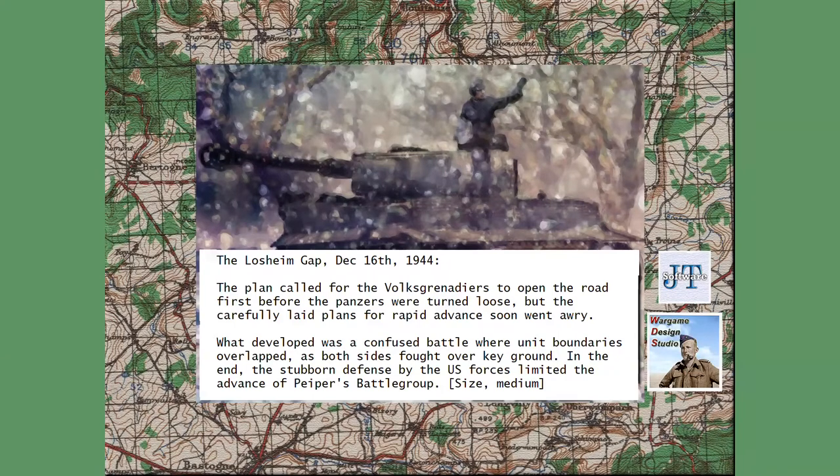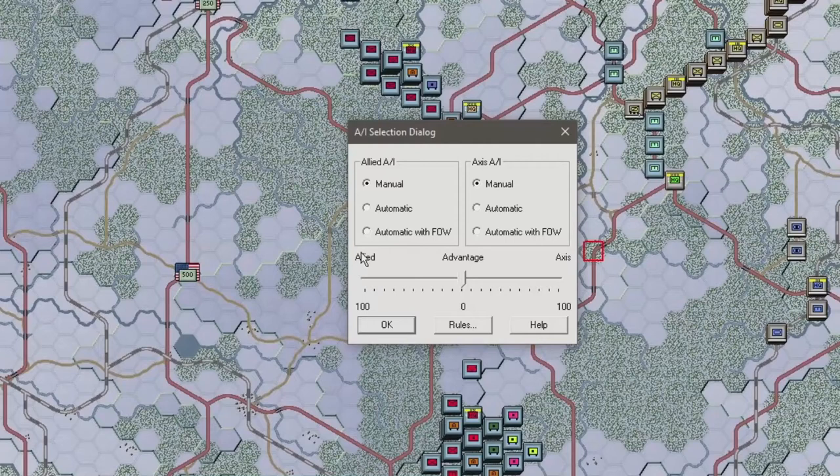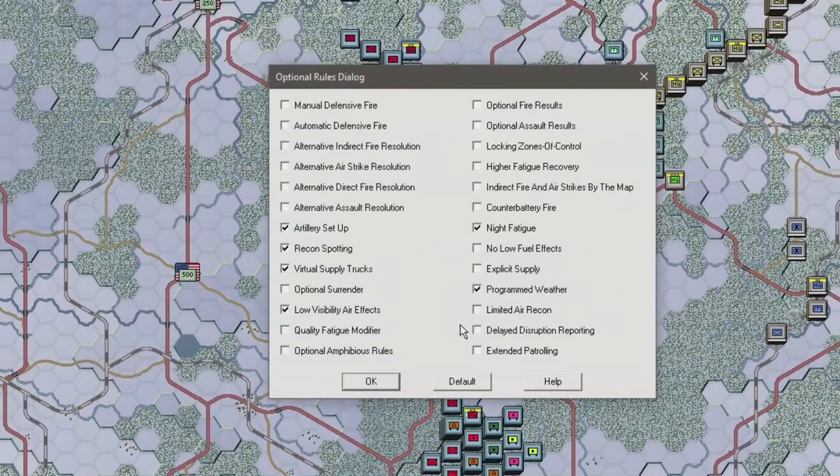The Lossheim Gap battle is simulated in Scenario 1611, the northern flank in Bulge 44. Can we improve on Piper's performance? Game setup: Scenario 1611, northern flank. Allies set to automatic with fog of war. These are the options I'll be playing with.